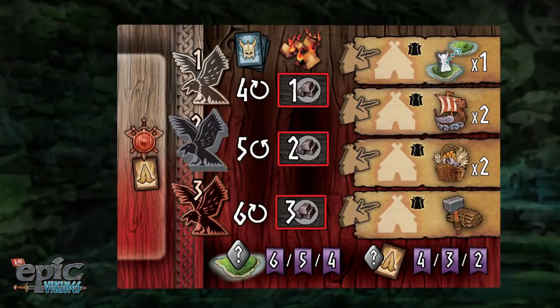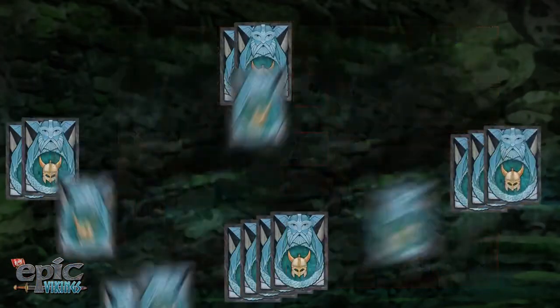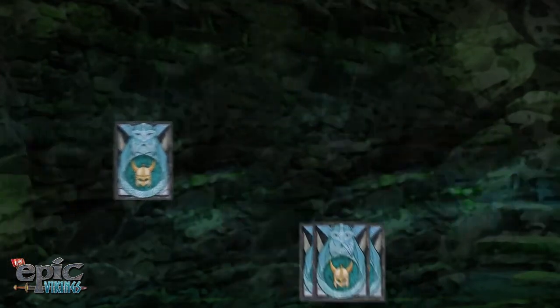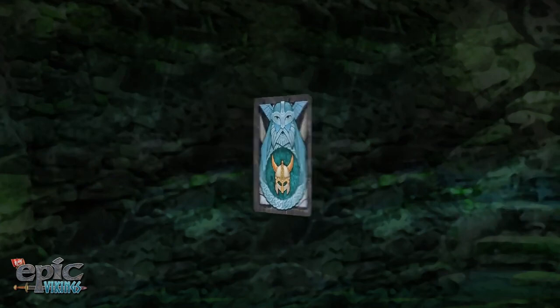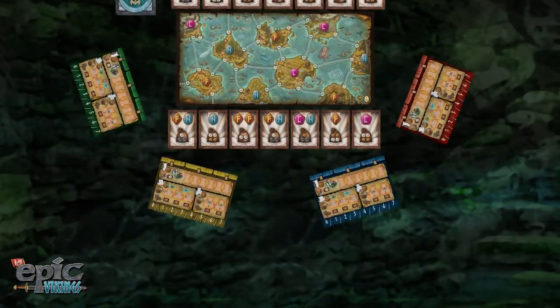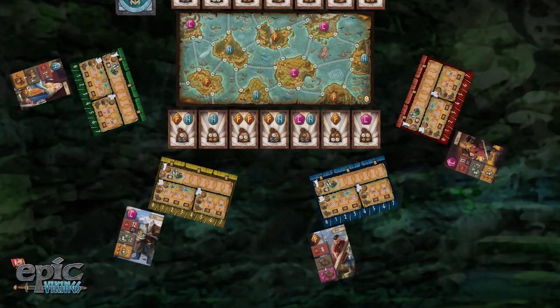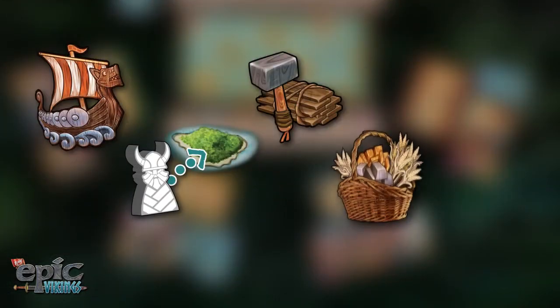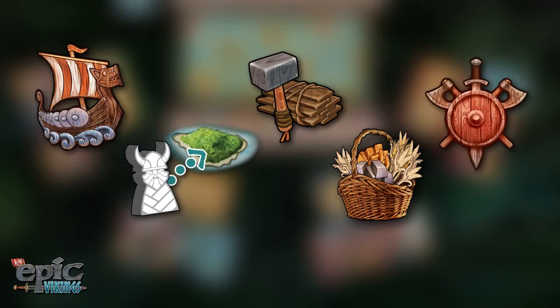The game is played over three eras. Each begins with a draft phase, in which players are dealt, select, and pass Viking cards to create a hand, representing the leaders of their clan. Following the draft, players will take turns playing one Viking at a time, each offering different actions for their clan, like sailing, exploring, building, harvesting, and of course, battling.